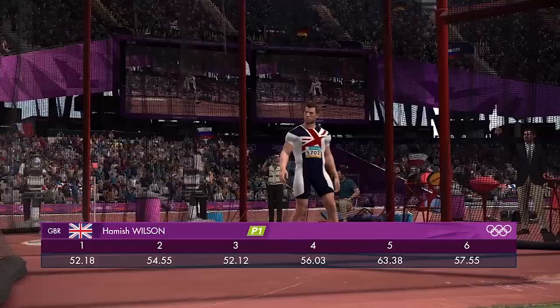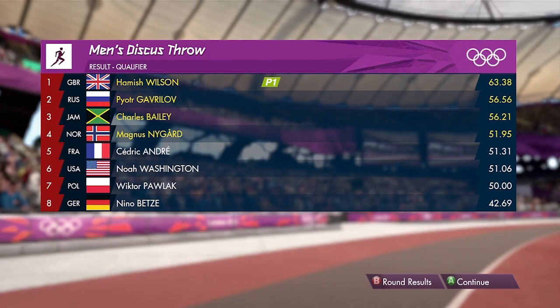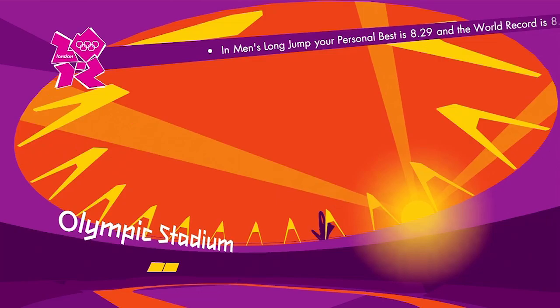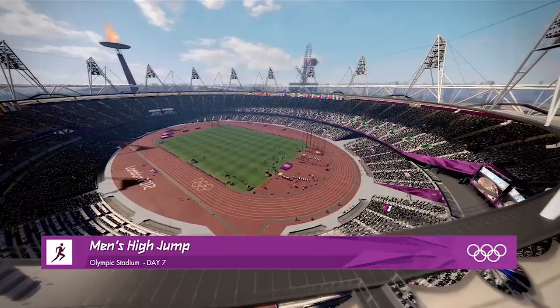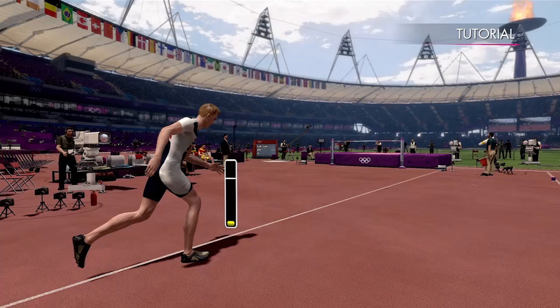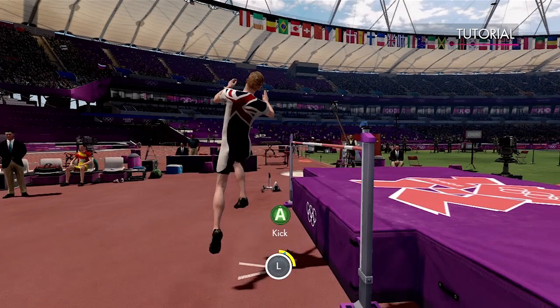Right, so now we're going to do the High Jump, which I think is going to be fairly difficult. That discus throw was 63.38. Next up is the High Jump. I love how these events change every day — you get to pick new events and it definitely changes things up. Hopefully there'll be some really cool new events in the next day. There's a lot of swimming and a lot of track running events, so it does get a little bit samey at times. I like stuff like the canoeing — that's always really cool. Let's check out this tutorial. Might need to run at first.